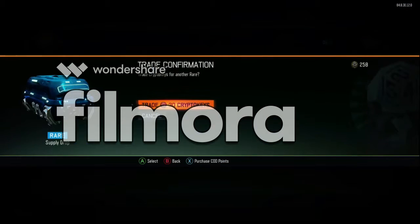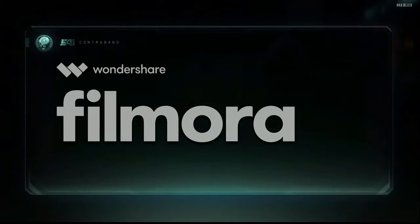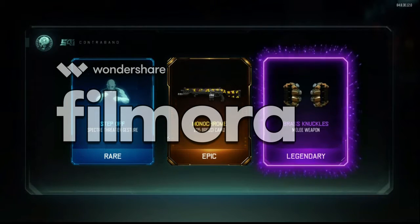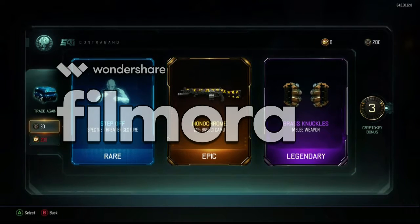Nothing there. Like I said, I'm not expecting to get anything because you never do in supply drops when you spend crypto keys. And if I did get something... oh my gosh, I got the brass knuckles! Well, I kind of need to eat my words there. I'm looking for more of the ranged weapons rather than the brass knuckles, but holy crap, we actually got something good.